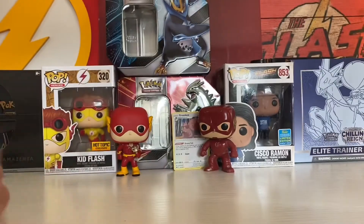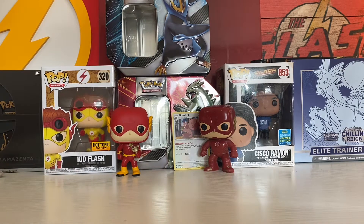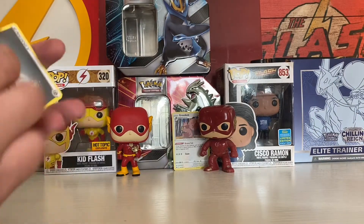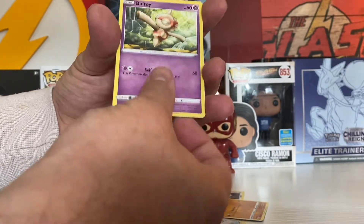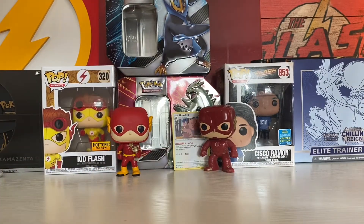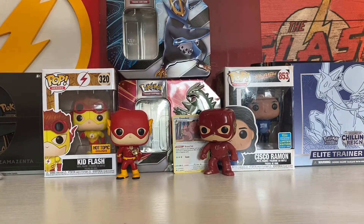Let's get this all cleaned up and open up our second pack of Battle Styles. There is the code. Starting it off with Energy, Pignite, Scroll, Bouffalant, Pawniard, Mankey, Sizzlipede, Vaulty, Timber, Urn of Vitality, and Dropa. I didn't get anything good that I don't have already, which is a bummer, but there's always next time. Because I'm not going to stop opening Pokemon cards — let's be real.